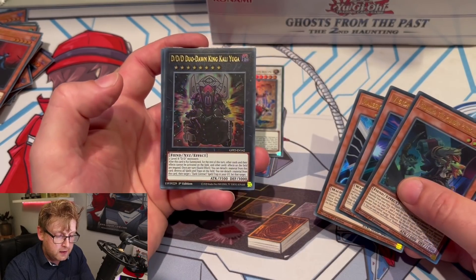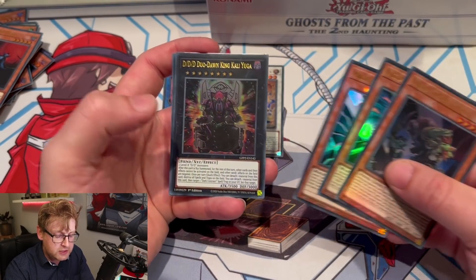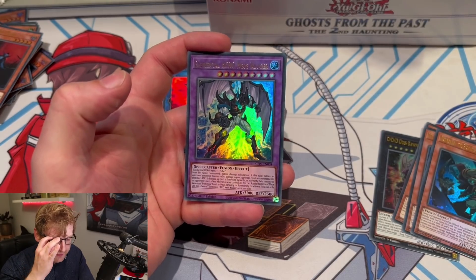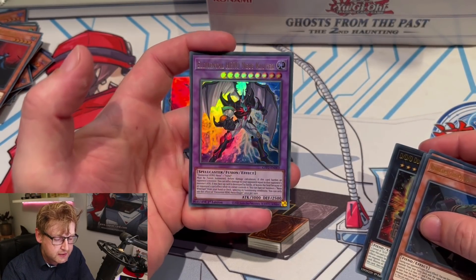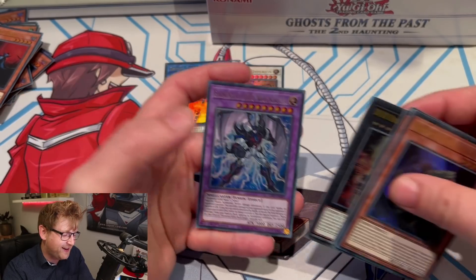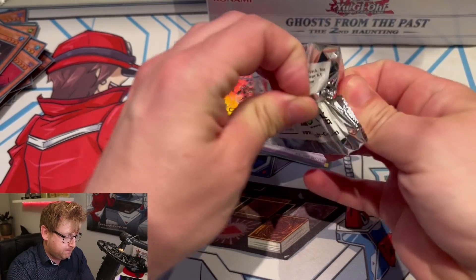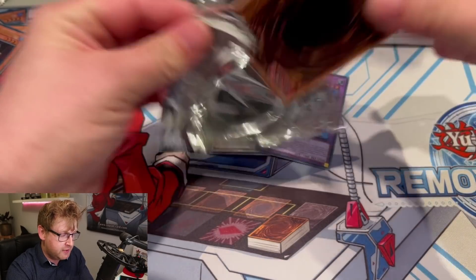This is also new for us TCG players if I'm not mistaken — Neos Kluger. I like the artwork on this one with Yugle. Halfway through, pretty much still looking for Borreload, and maybe another Heat Soul for the giveaway.